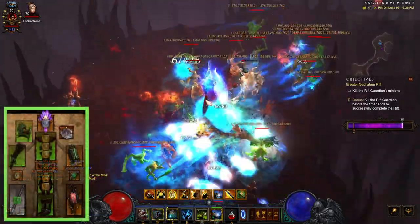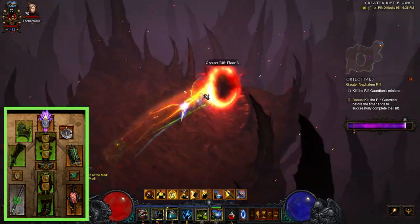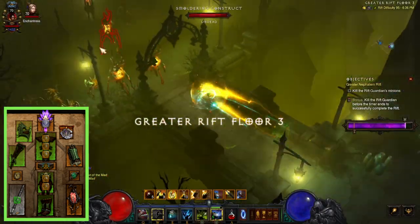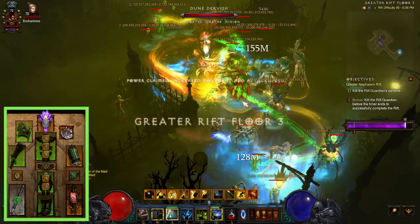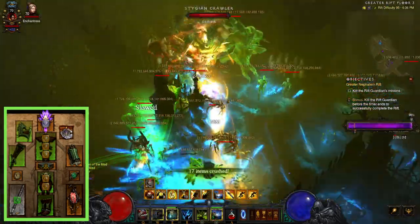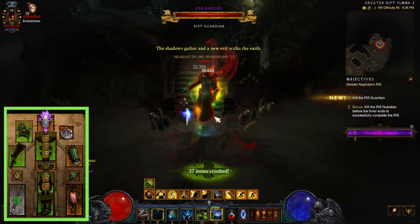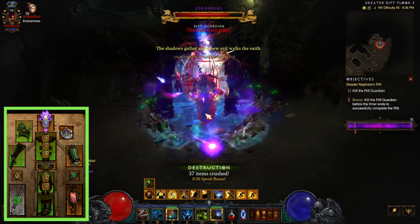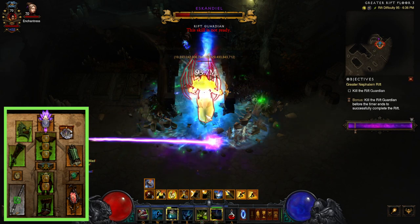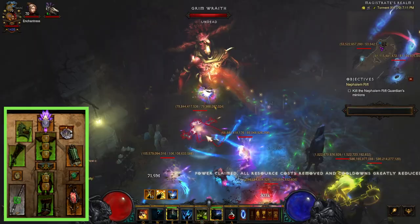Now we're going to have some slight variations here depending on if you're running speed greater rifts or speed T16 for keys. The footage you're going to see in the video is T16 and then 95 speed GRs. You can definitely go higher than 95 although it does get a little bit difficult with single target on the bosses at the end once you get up to around 100, but with high paragon it's definitely doable probably up to 105s.